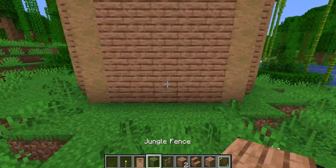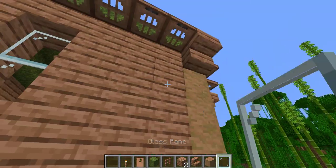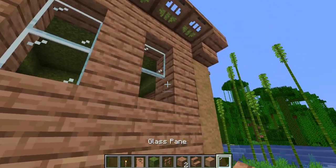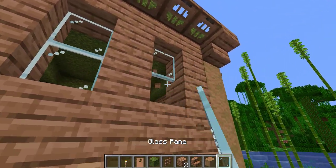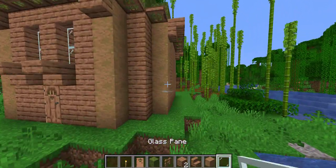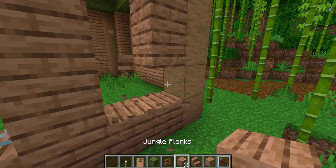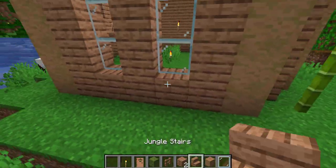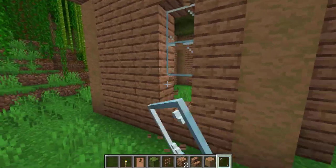The next thing that you're going to want to do is you're going to want to add a door right here and add a couple of windows. You can use fence instead of glass, but I would recommend glass just because it looks cleaner. And you can also add some windows on the side of the house.